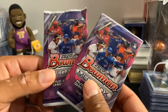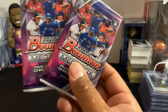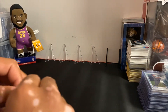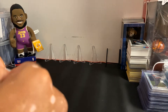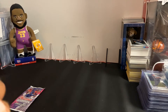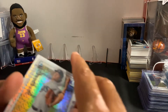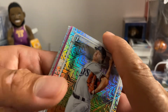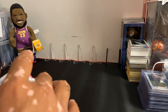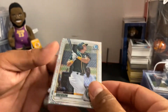Let's go, you guys! Two more Bowman packs, see what we can hit. We've been having some luck. Pack number one — you already know who we're looking for: Jason Dominguez. Speaking of autographs and color, I heard you can hit a pink in this. Look at that, we got a pink! It's almost like I spoke it into existence.